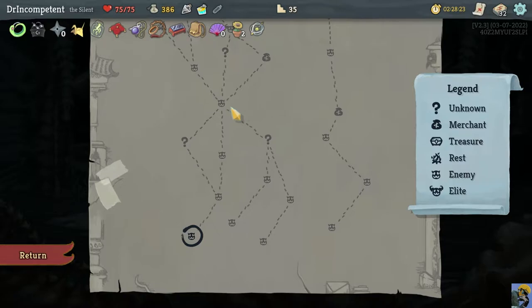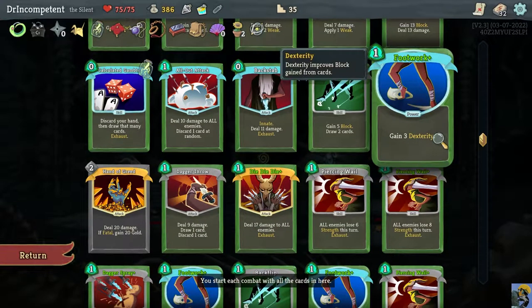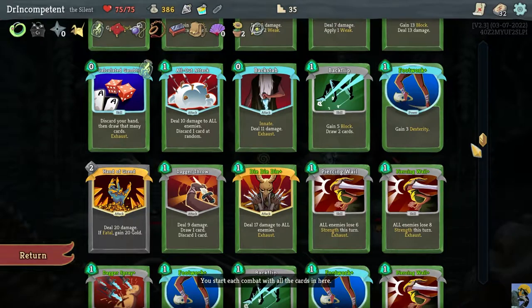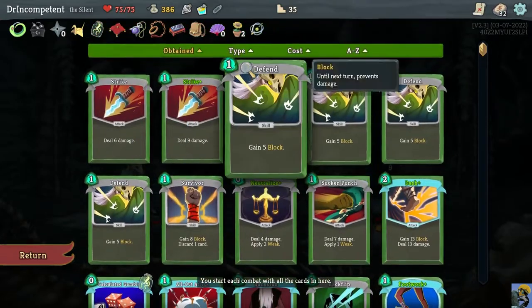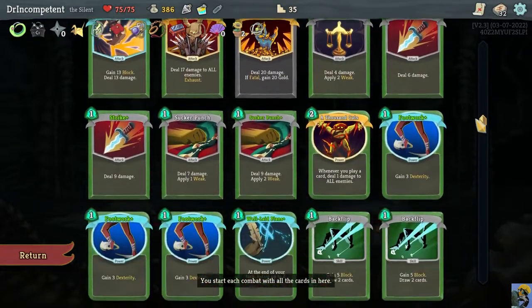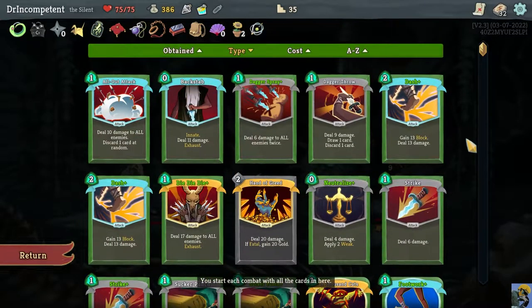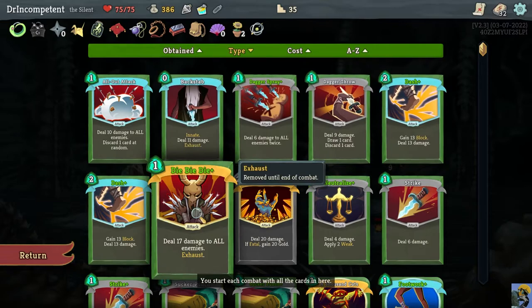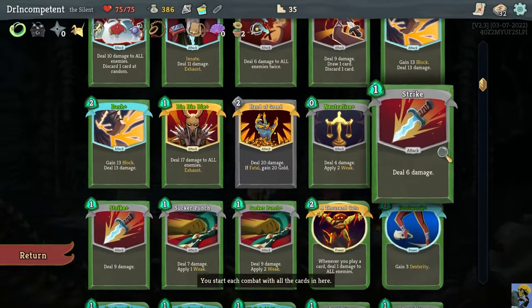When we look at our deck, the strength of it lies in the fact that we have an insane defense with Footwork pluses. I'm going to sort my cards by type so we can put all our attacks up top and then see our powers and skills below that. As far as attacks go, I don't have tremendous attacks — some are exhausting once used, and we need something to take us over the edge.